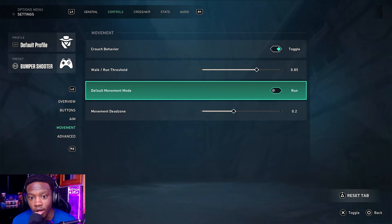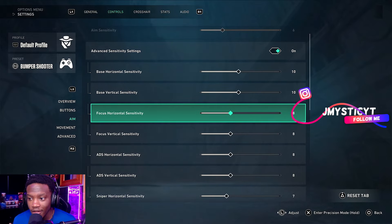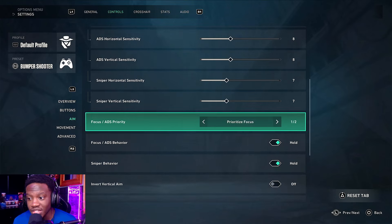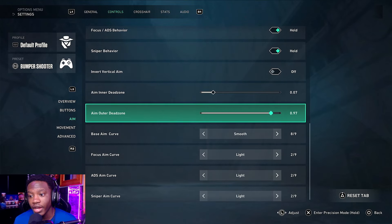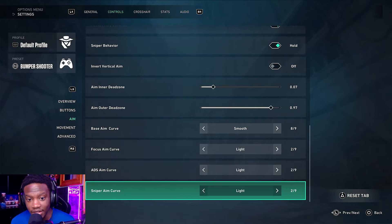Here are my aim sensitivities: base is 10, focus is 8, ADS is 8, and my sniper is 7. My inner dead zone for aiming is 0.7 and my outer dead zone is 0.97. My base aim curve is set to smooth and everything else is light.